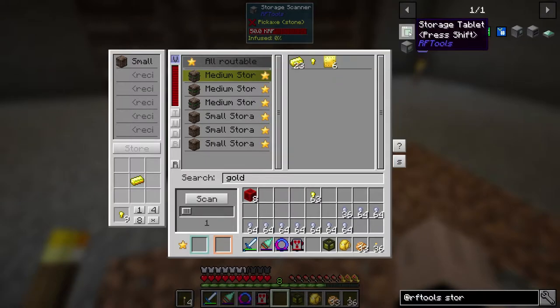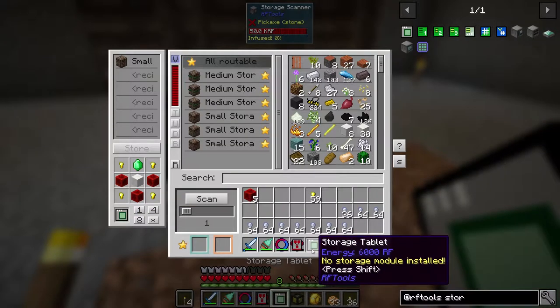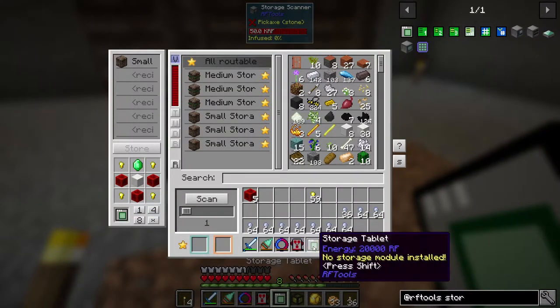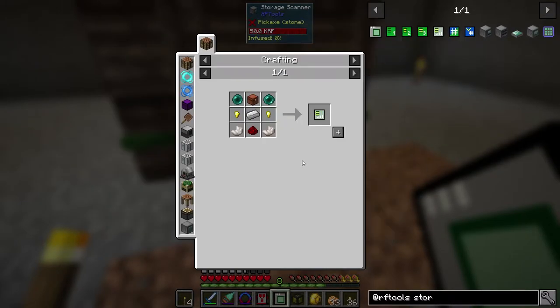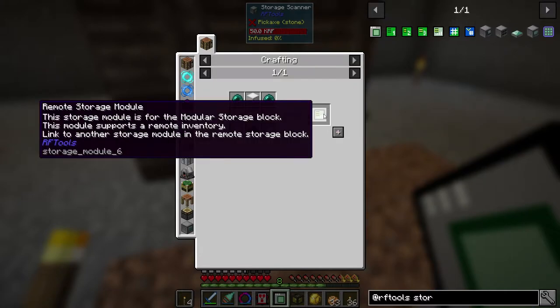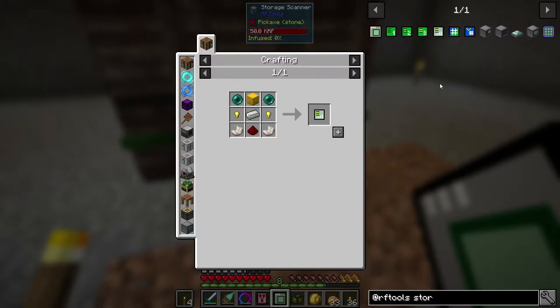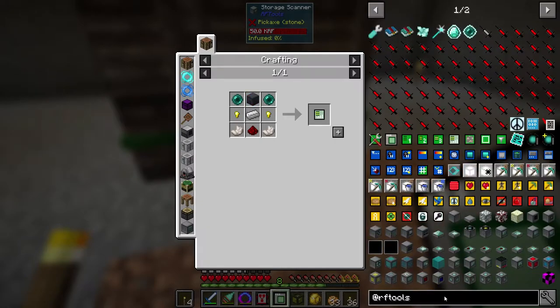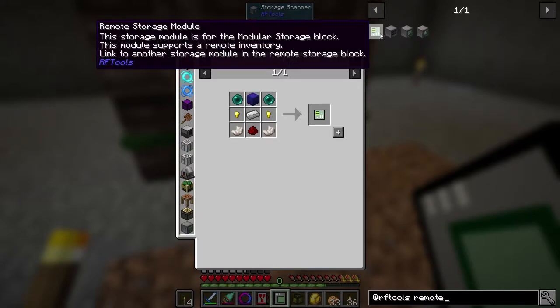I've got a decent amount of gold for now. We craft one of these storage tablets — that needs power, so the flux capacitor did its job. And then I also want to make one of these remote storage modules. It's for a modular storage block — this module supports a remote inventory linked to another storage module. I don't think this is the one I want; let's see a remote. I feel like this is what I'm looking for.